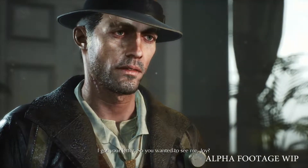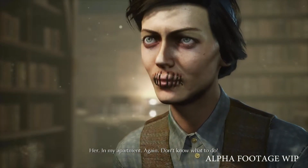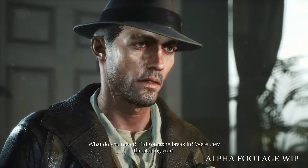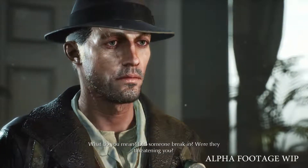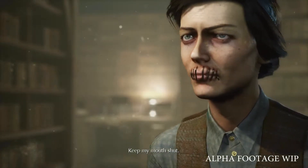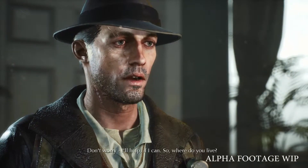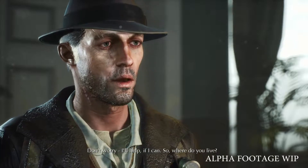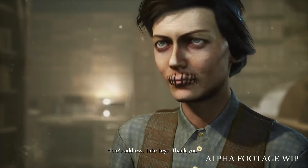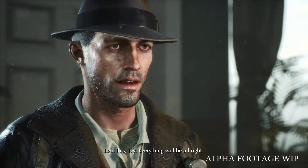I got your letter. So you want her to see me, Joy? She came to my apartment again. I don't know what to do. Did someone break in? Were they threatening you? Yes, her again. What did she want? Keep my mouth shut. Don't worry, I'll help if I can. So where do you live? Here's the address. Take the keys. Thank you. I got this, Joy. Everything will be alright.